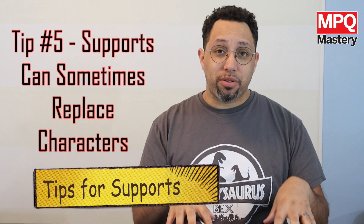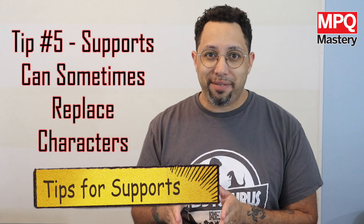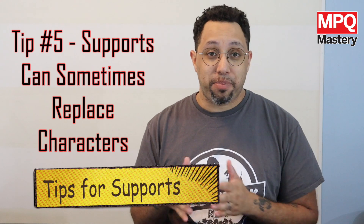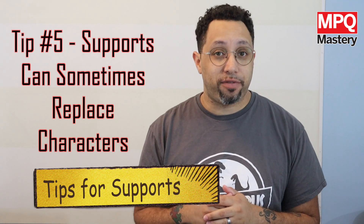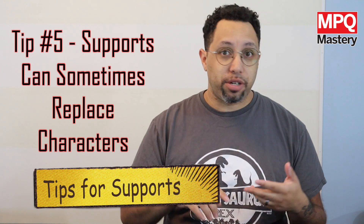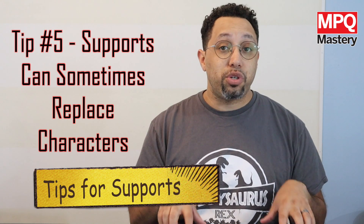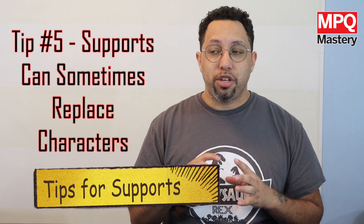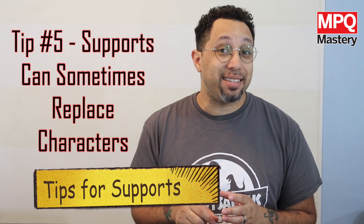Tip number five: supports are there to enhance the character's abilities, so you want to make sure the supports you're giving them match up accordingly. For instance, Rocket and Groot and Kitty Pryde is a favorite combo because he puts out those tiles right out front — but with the right supports, they can be creating strike tiles, shield tiles, and attack tiles every time you make a match. So another useful part of supports is to be placeholders for abilities that you might not need a whole character for, but you want something that they do — you might have a support that does that.